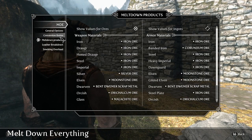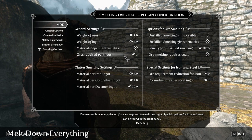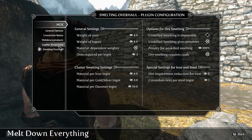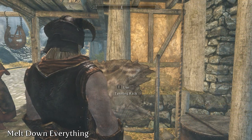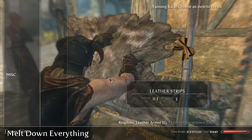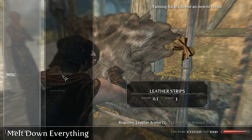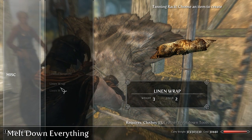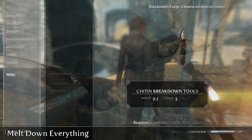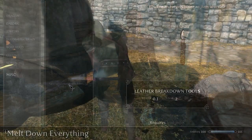If you'd prefer to receive ingots from smelting instead of ores, then you can change that. If you think it's a little imbalanced, you can increase the amount of ores it requires to make an ingot, or decrease the amount of ores you receive from melting down your items — balancing is entirely in the hands of the player. You can also activate a similar system for leather-based items, which you'll be able to break down at any tanning rack; it's off by default. Unlike Item Recycling, Meltdown Everything also supports Dawnguard-related items. However, both mods currently don't support any other DLCs or equipment added by mods, though the author of Meltdown Everything is working on an update to add that support.